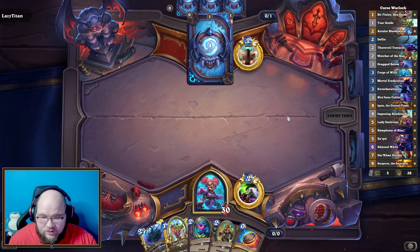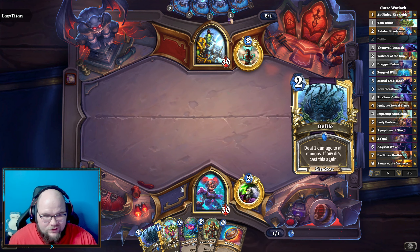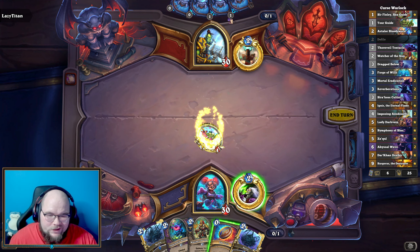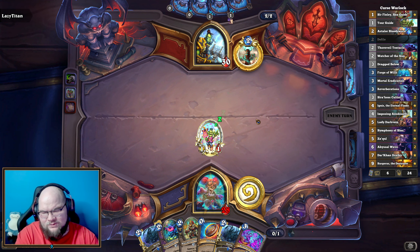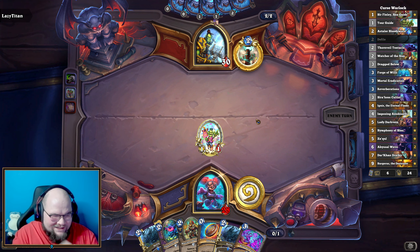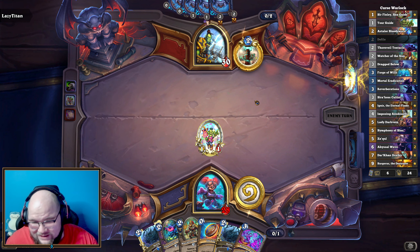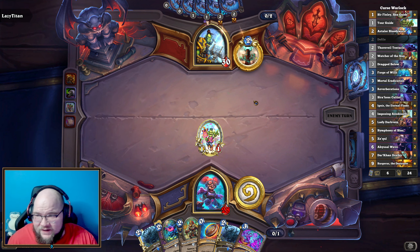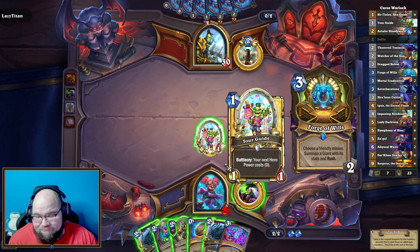We're just going to be playing out some almost classic Curse Warlock here, nothing really super special. I thought about trying to throw in as many Tendrils as I could, just because I do like the Tendrils. Let me know in the comments down below if you prefer the random sort of Tendril style stuff, or if you like to see a little bit more straightforward decks. The random sometimes creates a hectic fun, even though sometimes it kicks your own butt.